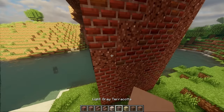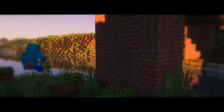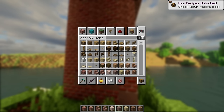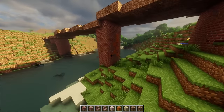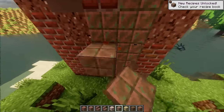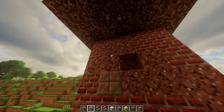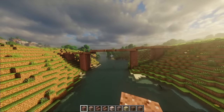Maybe I can sprinkle in some terracotta. I just wish that terracotta had more texture. Is there another block I could use? What about sandstone? That doesn't look that good. Oh, maybe exposed copper. Okay, that's two done - sounds good, that looks a lot thicker.